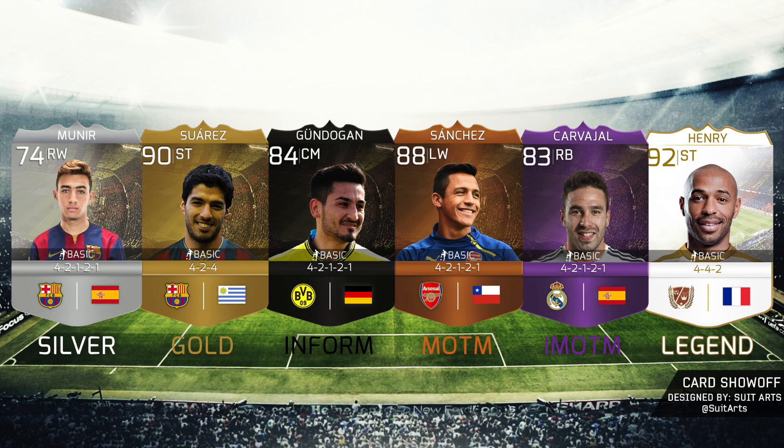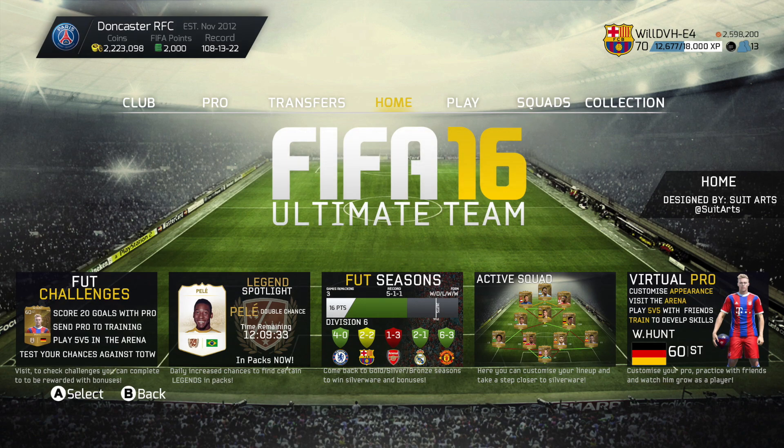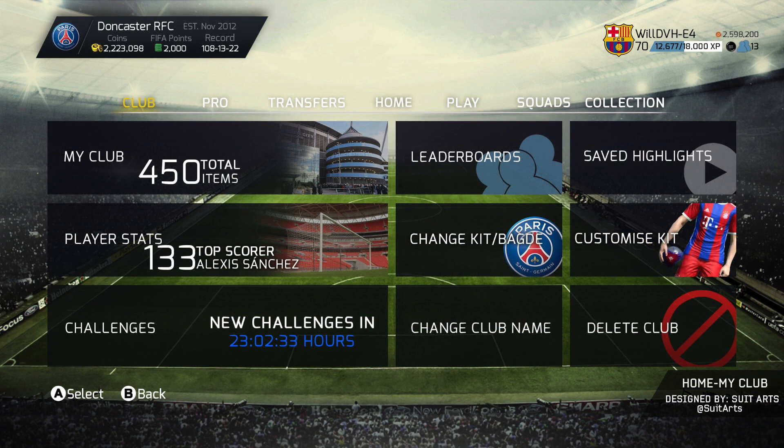That's the basic part of this video. Next, we've got the menus and the layout. First up, we've got the home screen. As you can see, it's got Foot Challenges, the Legend Spotlight — which is going to be Pele — Foot Seasons, Active Squad, and your Virtual Pro, which would be a new addition, actually back from FIFA 10 or maybe FIFA 9, where your Pro is in the game.